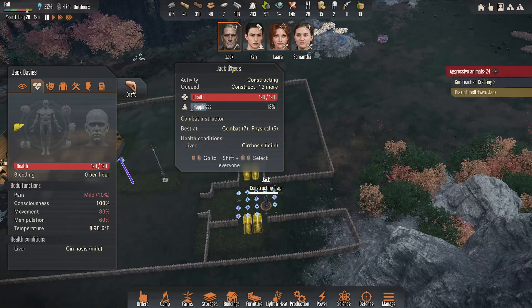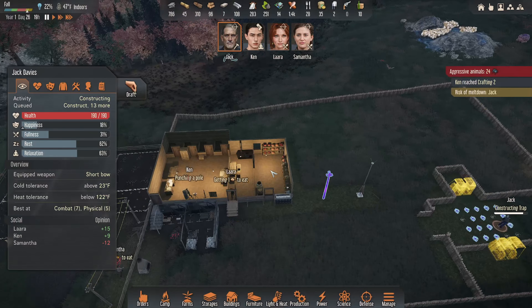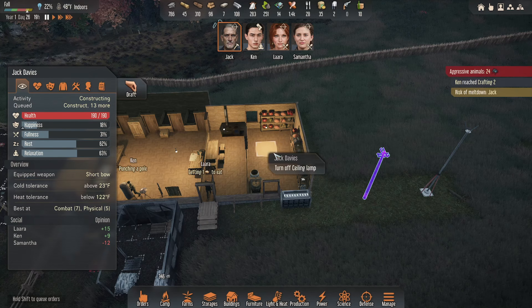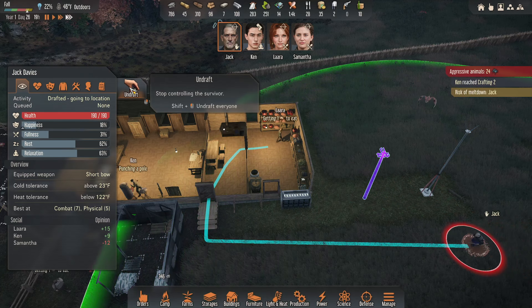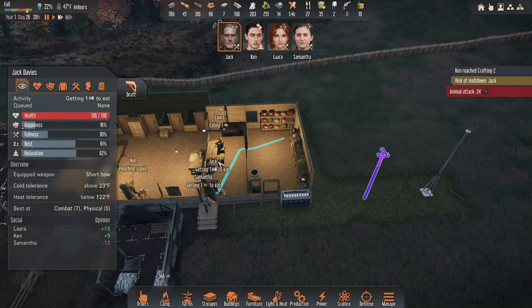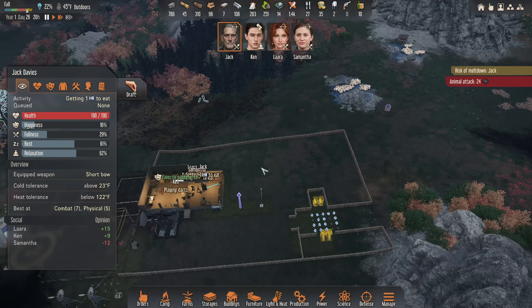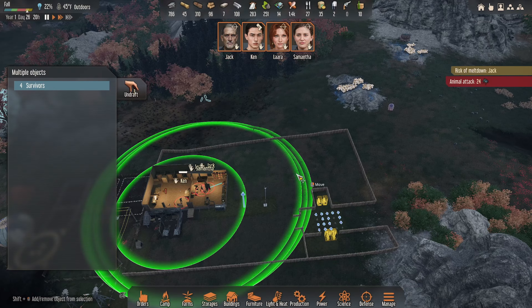Jack's risk of a meltdown? Yeah, he needs to eat. Well, come and eat, buddy — eat a veggie soup. Oh crap, they're close. Control R — let's get over here, guys.